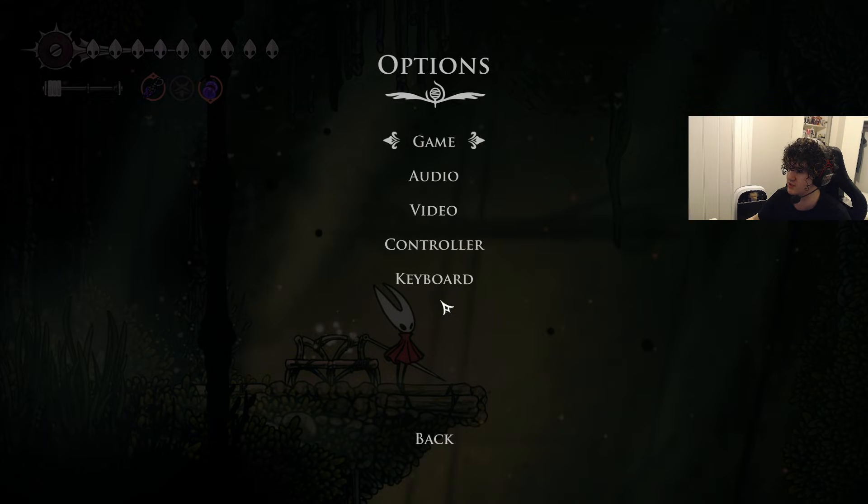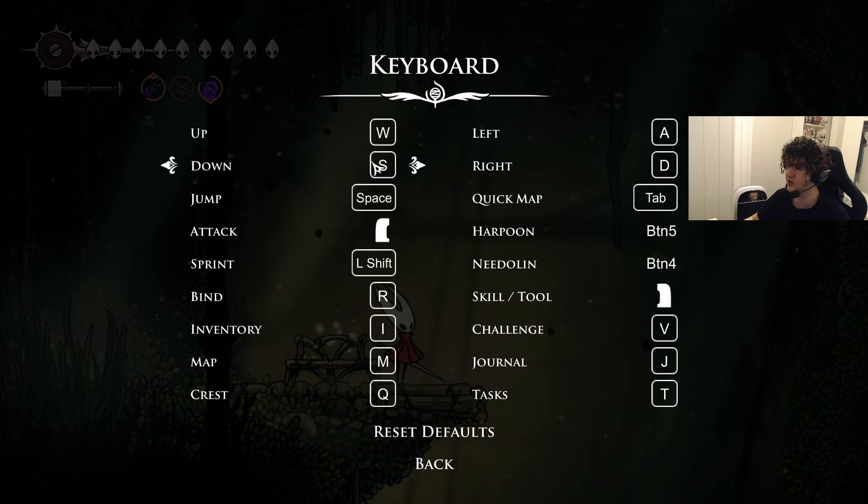For movement I just use WASD — very simple, like what you use in pretty much every single game, usually in shooters. W goes up, S down, A left, D right. Very easy, good movements. For map I use Tab for quick map, or the quick bind is M for map.